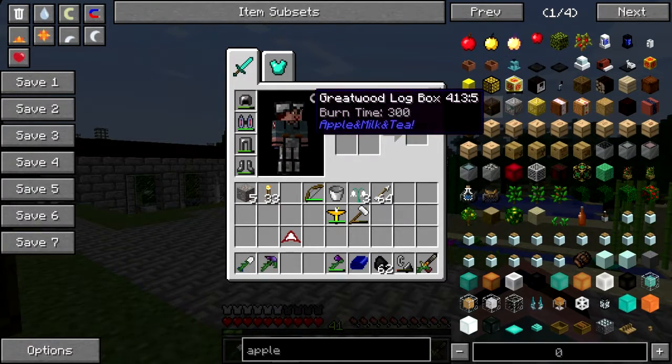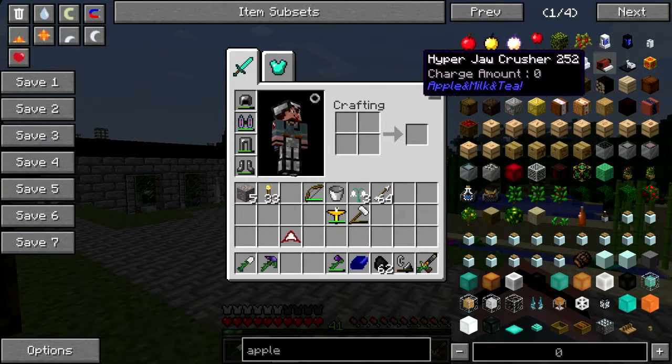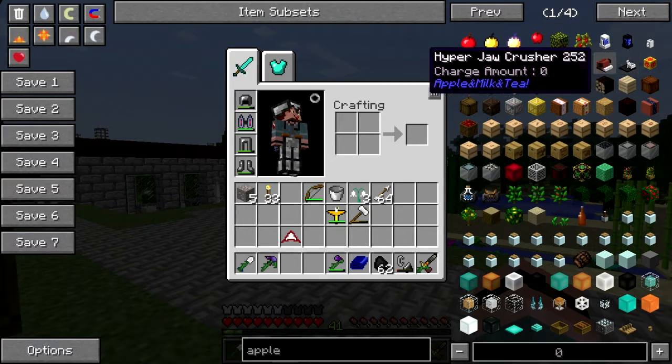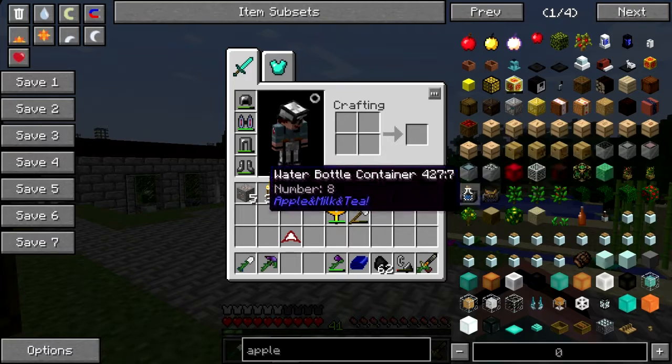We need to make an evaporator, I think, and/or a hyper jaw crusher, so that we can make incense and essential oils and stuff.